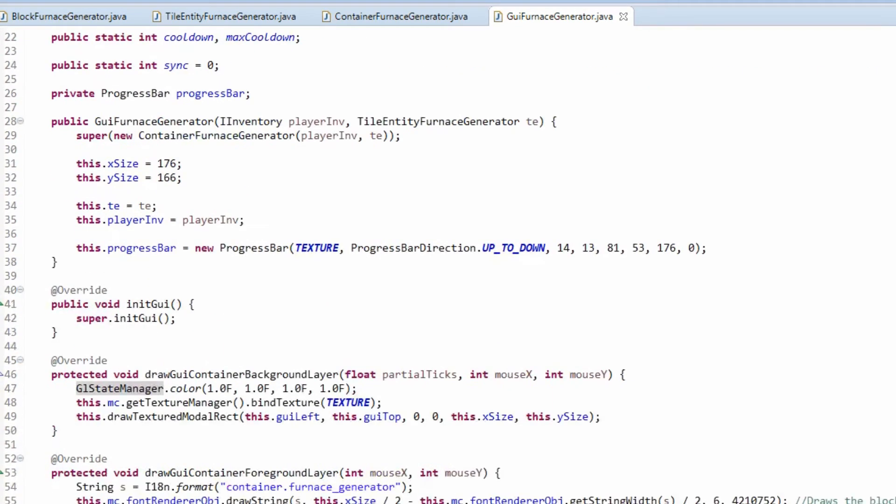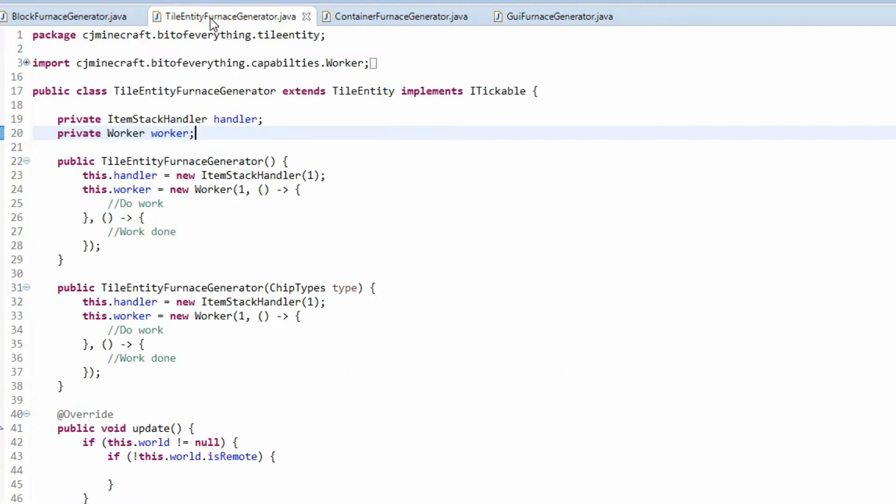As you can see, this is all synced up with the server, which is great. That's going to make a little icon move as we burn through our fuels, and this is going to accept any furnace fuel.